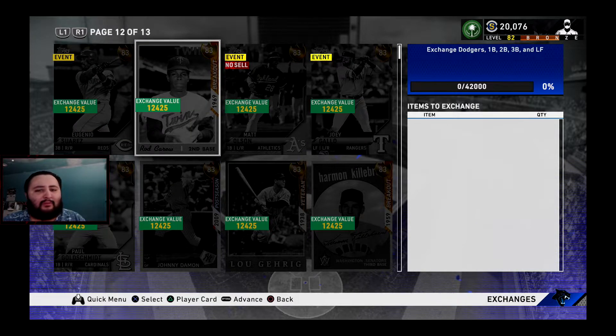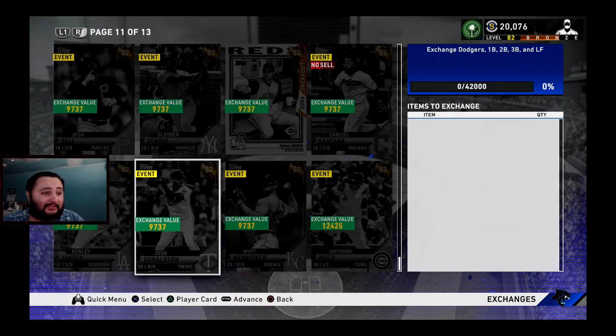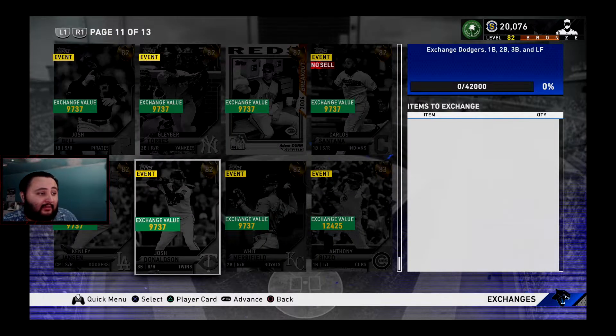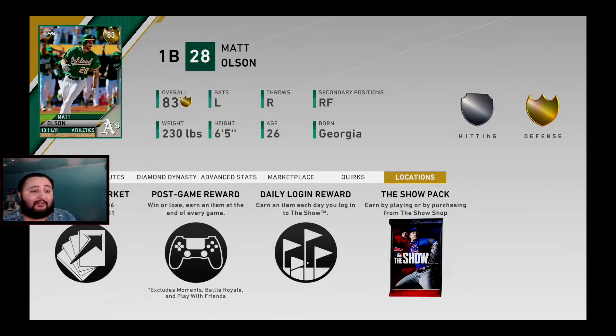Basically, what we did for the Zimmerman — buy some Golds. For example, Josh Donaldson is going for 2,000 stubs, which gives you around 9,737 exchange value. Matt Olsen is going for 2,700 stubs too. If you're looking to get him through this method, you're probably going to spend anywhere between 10,000 to 13,000 stubs. Honestly, I'd say it's not worth it.